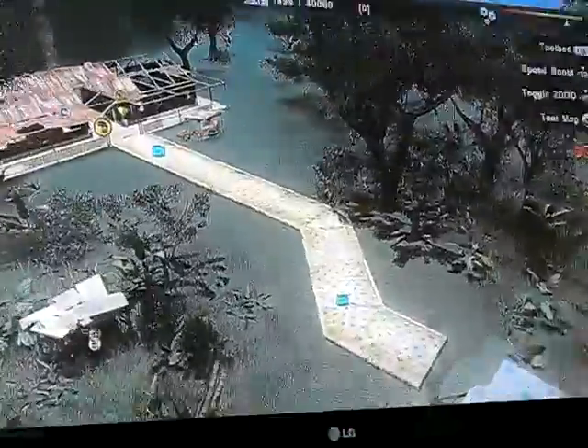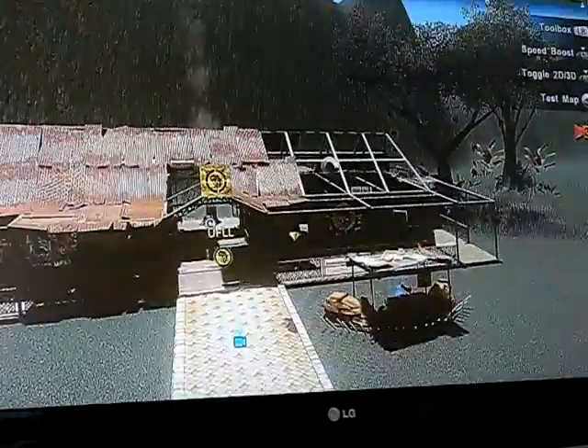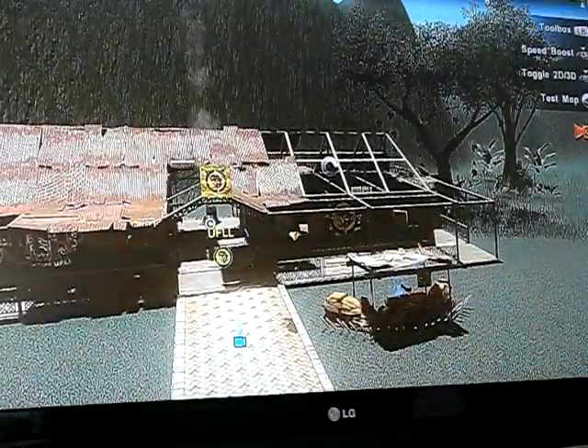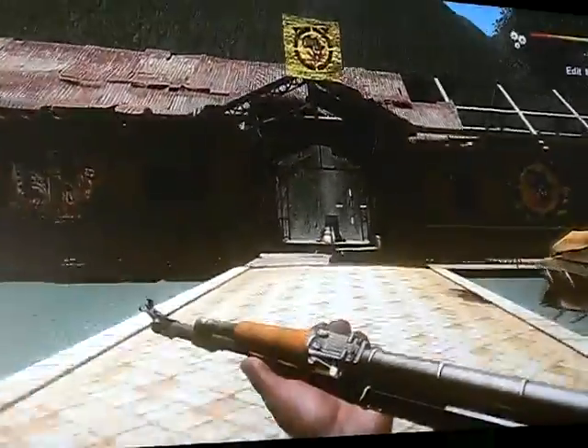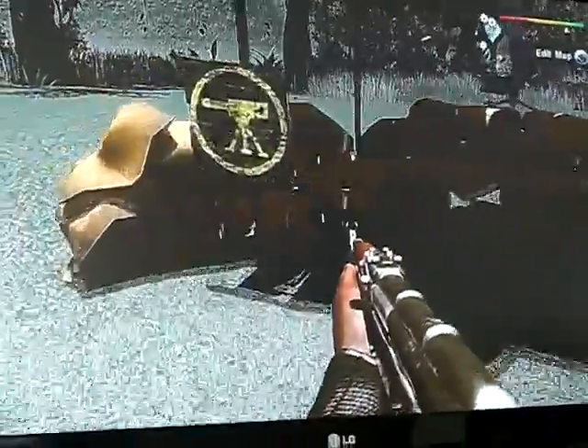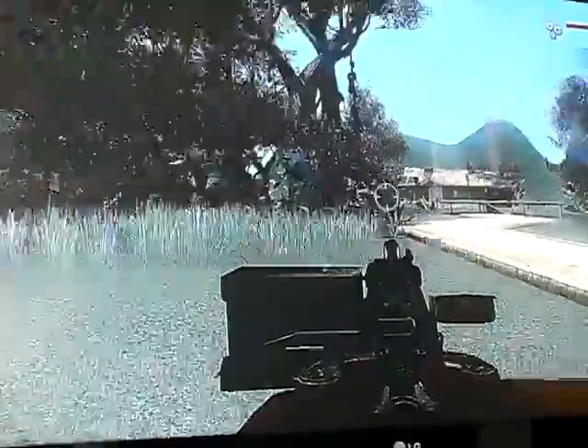So here's the APR spawn building, and here's the UFLL — I just call it UFUL. I also put these turrets in, but I'm probably going to remove them to make it more balanced, because you can just man these and start killing the enemy that was trying to secure that point.